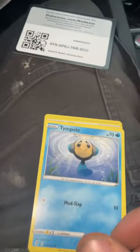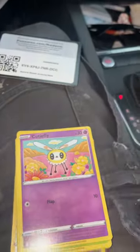Alright, put the phone down — we are opening up another Evolving Skies. Got a code card here, you guys can have that one. So we have a Tepig, we have a Cutiefly.